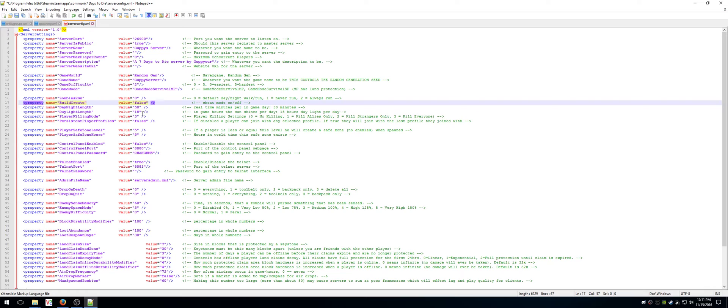The best thing about the server config file is you can go beyond the defaults that the in-game menu has. You know how when you set up a game for the first time you have all those nice menu options? Those are limited to just the default options, whereas here we can actually change things — I can change it to a 51-minute day and night length if I wanted to.